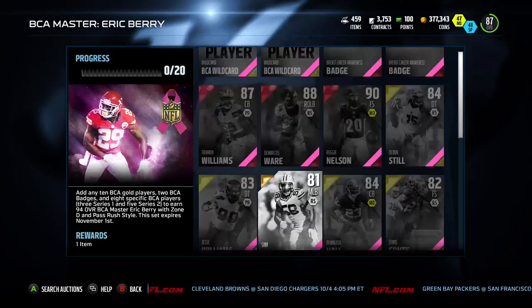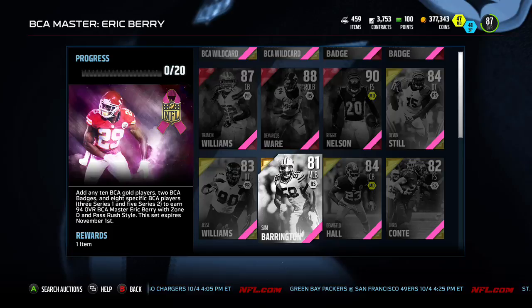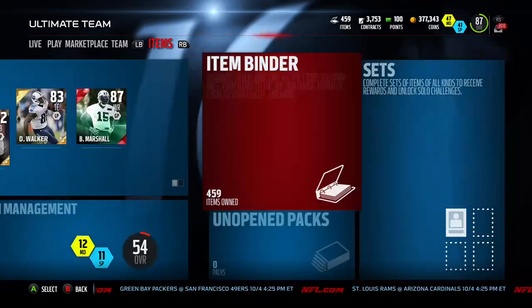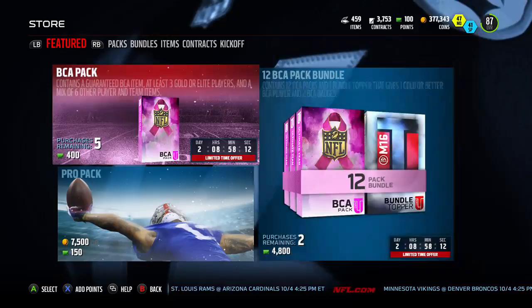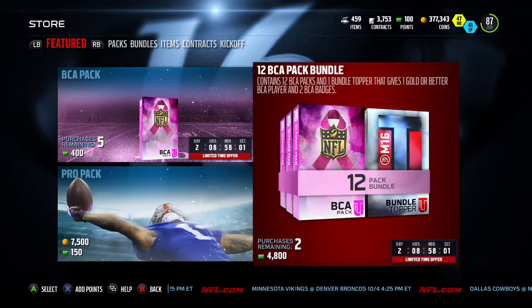One of the guys in Twitch is saying new BCA will drop tomorrow. I'm not sure it's going to drop that early. I was under the impression they'll do one round of BCA 1 — where you can buy the BCA bundles and badges — then they'll do some other packs, then another BCA pack, and during that they'll come out with BCA 2. Also note: you can only buy these with points, not coins, and those sets have an expiration date of November 1. They'll probably do a re-release of all the BCA stuff around the 3rd or 4th weekend.